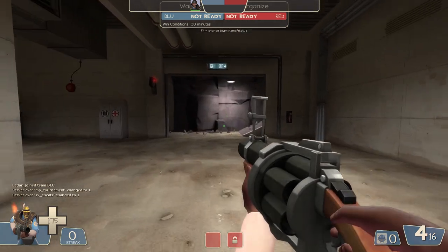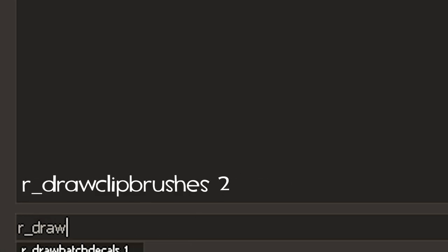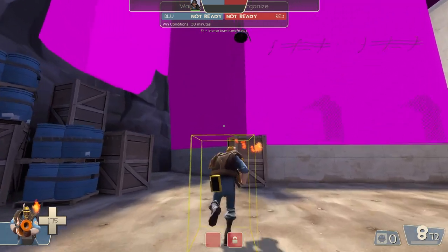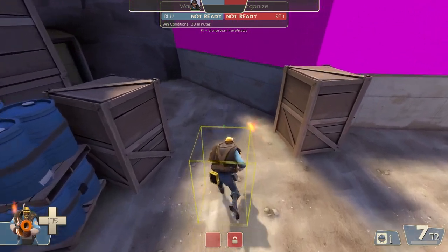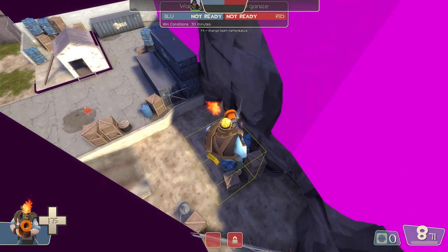Now go into third person and draw your bounding box like shown earlier in the video, but this time also add the command 'r_draw_clip_brushes 2.' This draws pink brushes where player clips exist, making it easy to see where you can stick. If your bounding box doesn't align with it, you can stick to it — it's that simple.